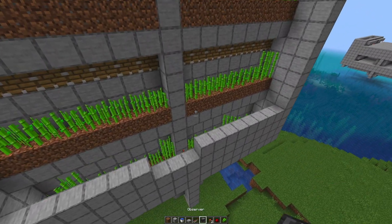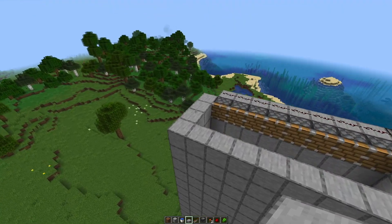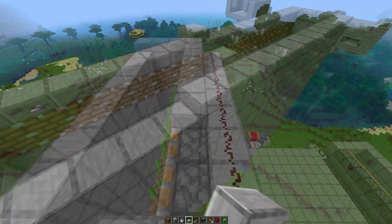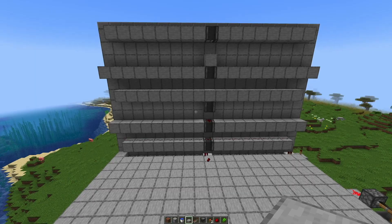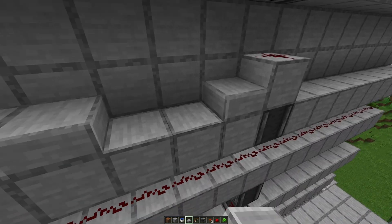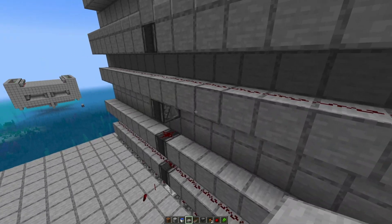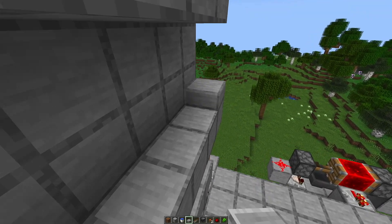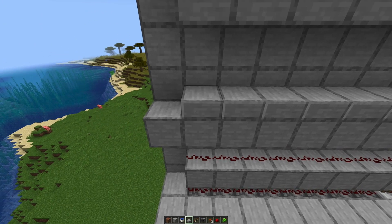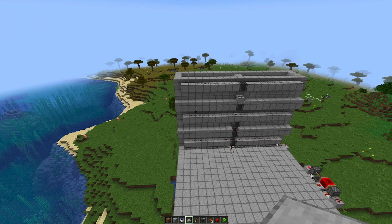All we have to do is fill out this whole side. The sugarcane farm is finished. All we have to do now is slap it off all the way around so we don't get unwanted spawns. We also have to slap this side because it's too high and mobs would be able to spawn — slap off the long ones holding the water and finish the other side.